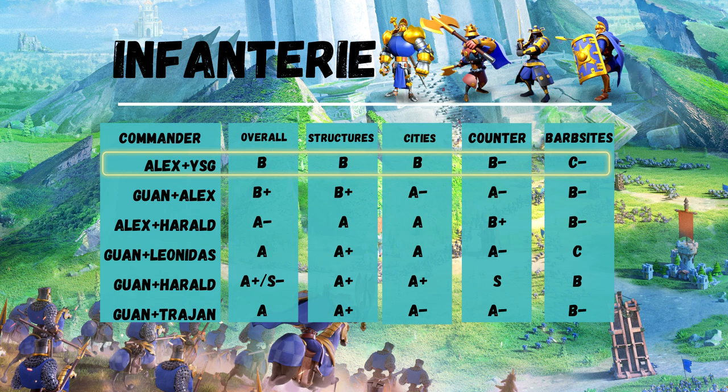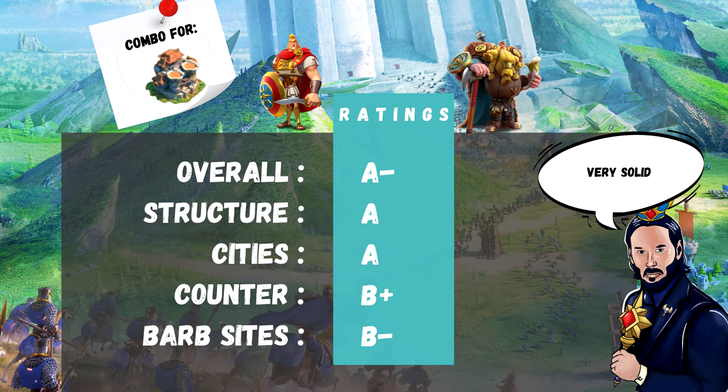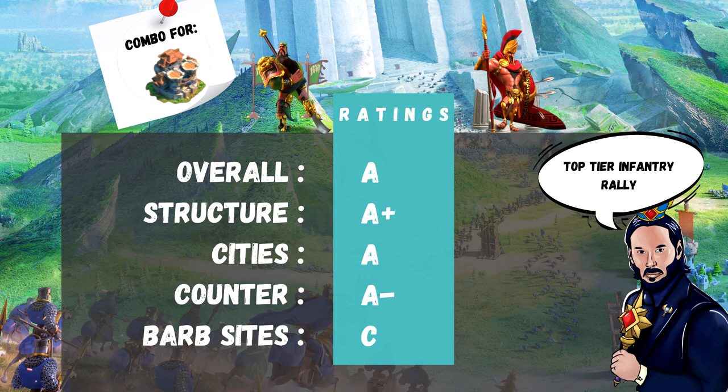Infantry. Let's begin with Alex and YSG: top-tier rally in KVKs 1 to 3, good city rally combo. B overall. Guan Yu and Alexander the Great: very good, but Guan Yu is not at his full potential with Alex — maybe in open field, but not in rally. B plus overall. Alex and Harald: very, very solid, great choice for Season of Conquest KVKs. A minus overall. Guan Yu and Leonidas: for me, the top-tier infantry rally after Guan and Harald. Tier A overall.